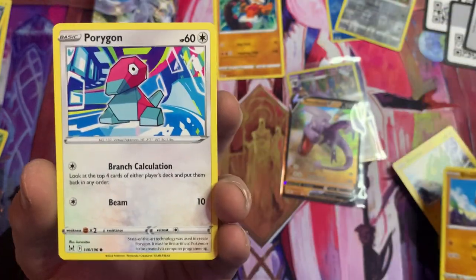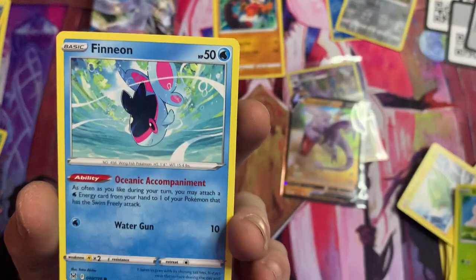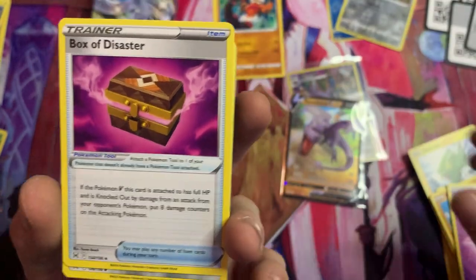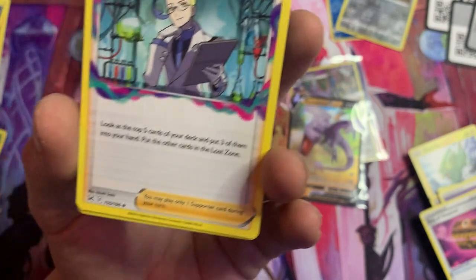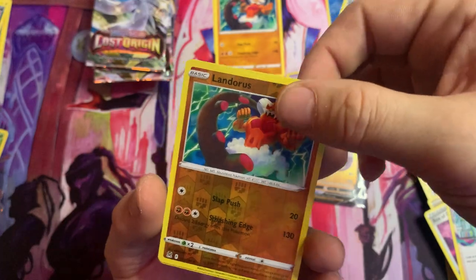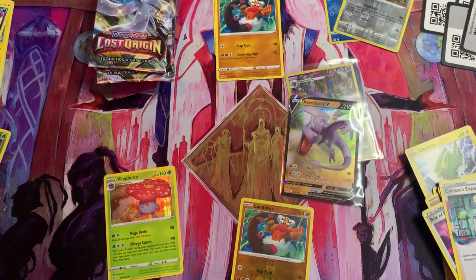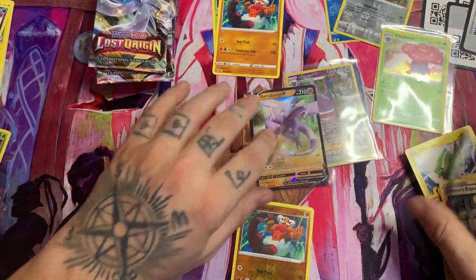Binacle, we got a Porygon, Ducklett again, Blipbug, Finneon, Psychic Energy, Box of Disaster, Bronzong. We got Colress's Experiment. We got the foil Landorus now — it's a foil rare. And a Holo Vial — that's nuts, good job. I don't know if these are worth anything, but it's pretty nice to see some of these old cards I remember from way back still being around.